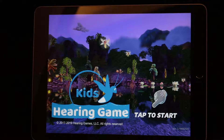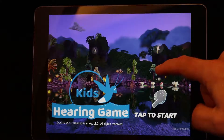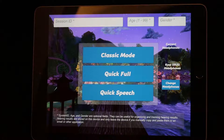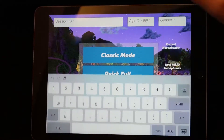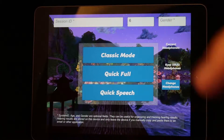If you are in a hurry, you can tap the title screen, or you can pause and listen to the beautiful music. Arriving at the mode screen, enter the child's age in years. This is important as the age helps us improve the accuracy of the results.